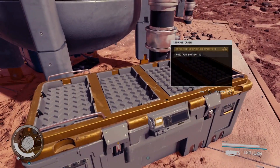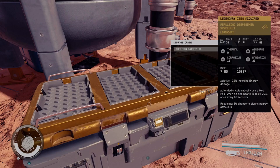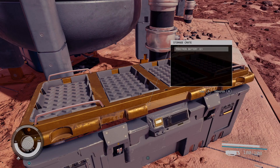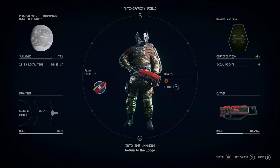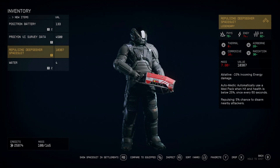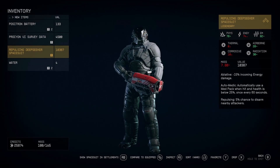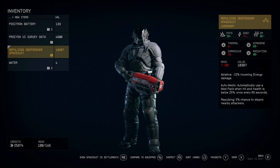And here is the Repulsing Deep Seeker spacesuit. Pretty good — value of 10,000. We've got some batteries as well. Let's have a quick look — and that looks awesome. Automatic: uses a med pack when hit with low health. That's pretty awesome. There it is.